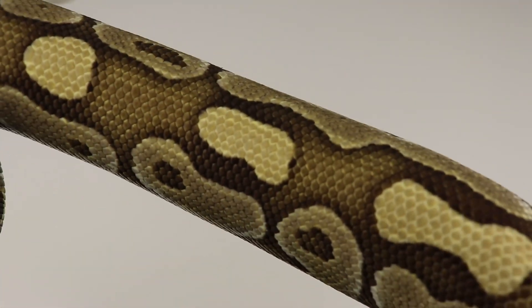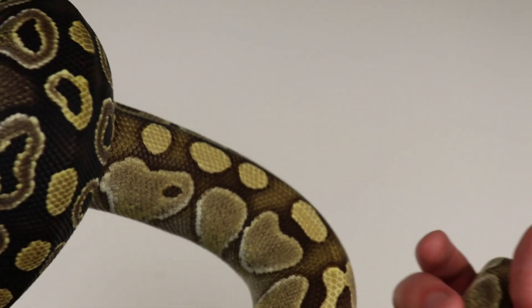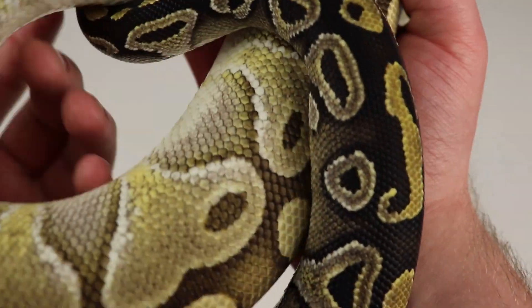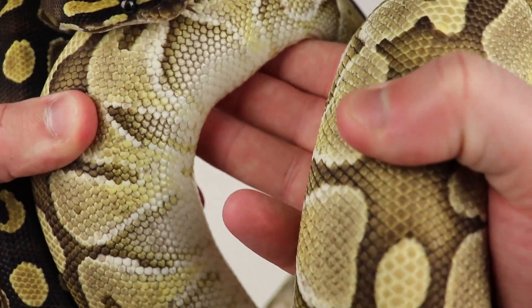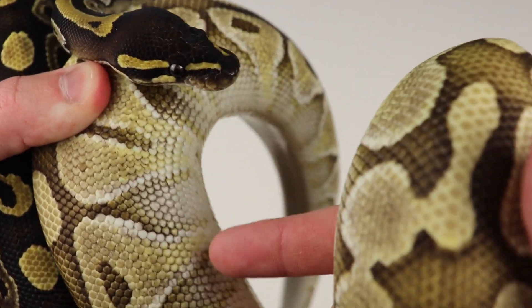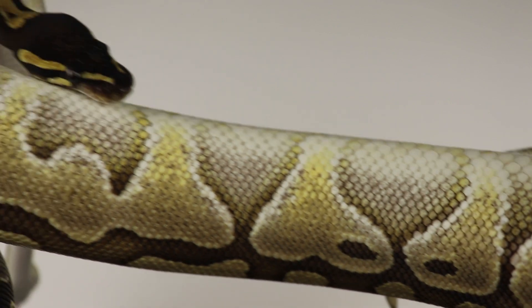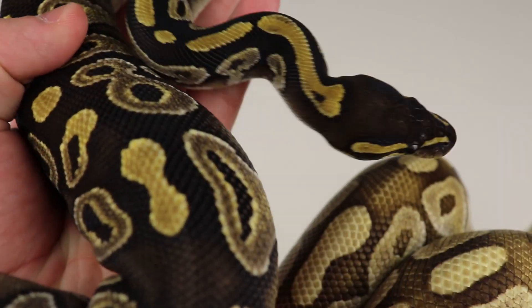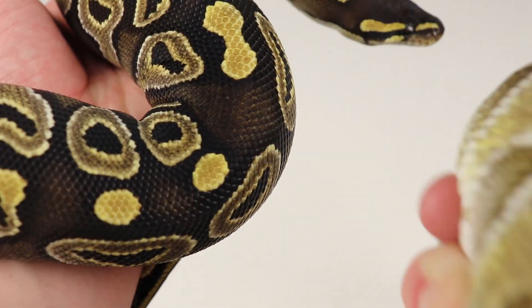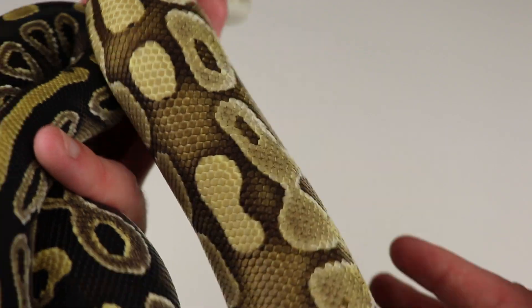So firstly, let's look at the blushing on these snakes. Down the back of the lesser, we see all of this blushing, very similar to a pastel, which is one of the reasons why lesser works so well with pastel. The blushing effect is also on the back and also on the sides — look at how much blushing goes through on the side. All that blushing on the sides of the lesser is just completely different from what you'd see with a normal. Now when we look at the Mojave, we're not going to see nearly the same effect — you might have a little bit of blushing, but it's going to be a much darker black.